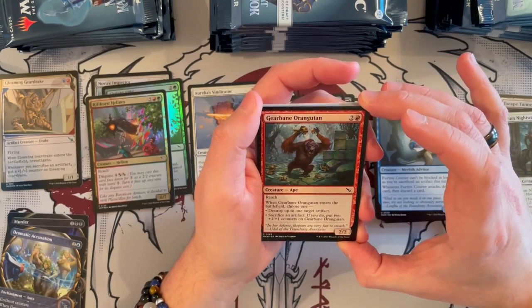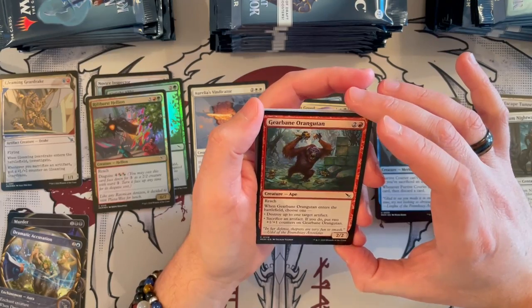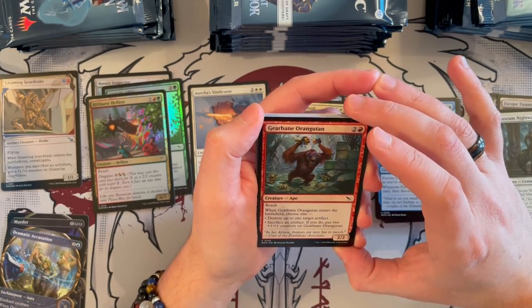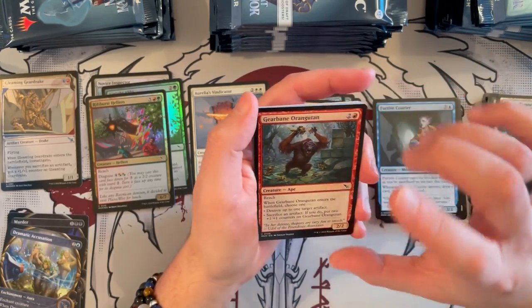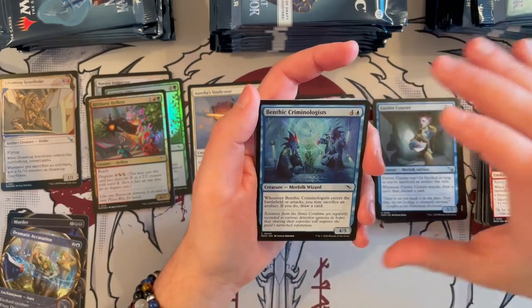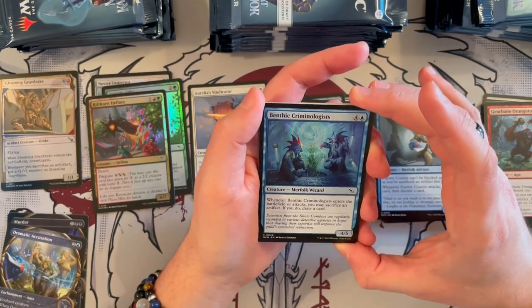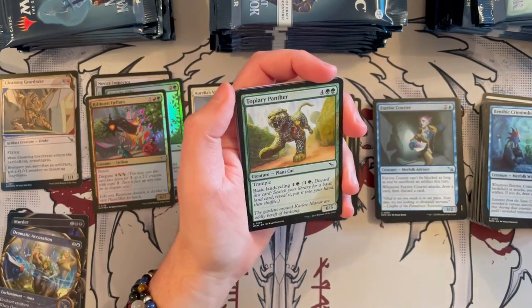Gear Being Orangutan — it's a 2/2 Ape, costs 3, it's red. Has Reach. When it enters the battlefield, choose one: destroy up to one target artifact, or sacrifice an artifact — if you do, put two +1/+1 counters on it, making it a 4/4. Very, really strong — the choice is quite good. Bantics Criminologists is a 4/5 Merfolk Oak Wizard, costs 5, it's blue. Whenever it enters the battlefield or attacks, if you sacrifice an artifact, draw a card. It's okay.